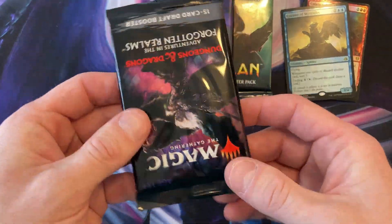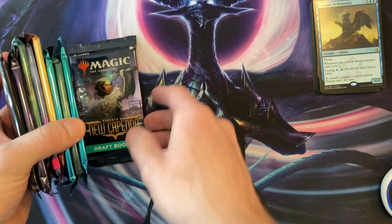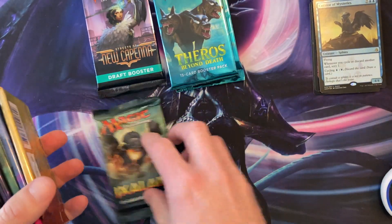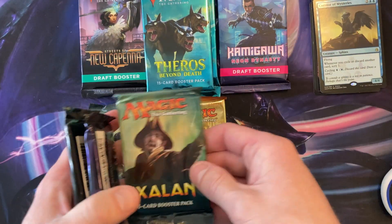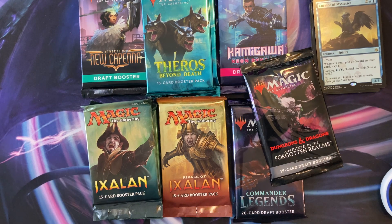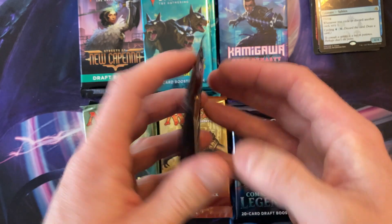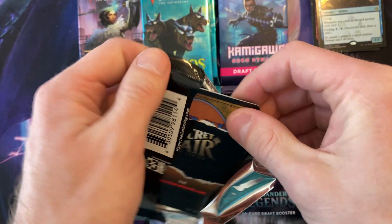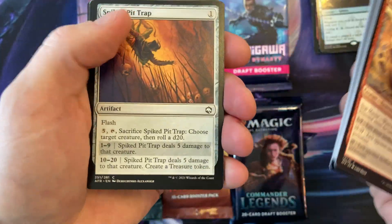Commander Legends and Dungeons — well let's open these up and see what we get. So we got Streets, I want to try to... Excellent. Commander and Dungeon, okay. Well let's open up this one first, and skip to the end.